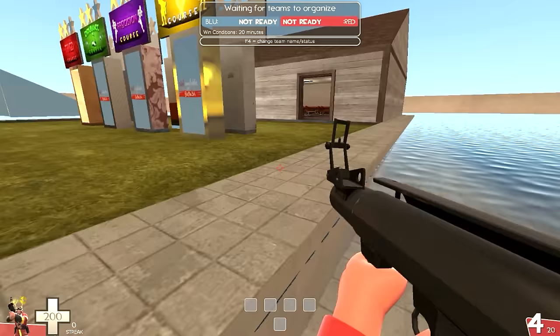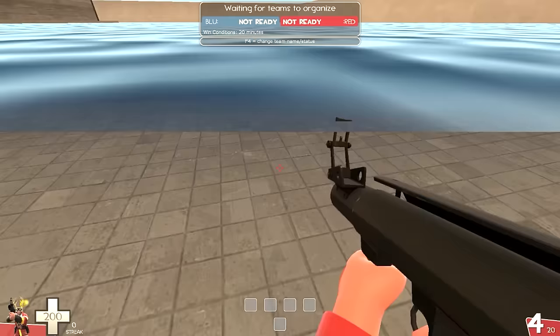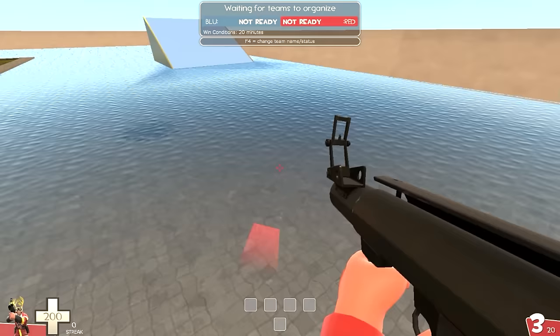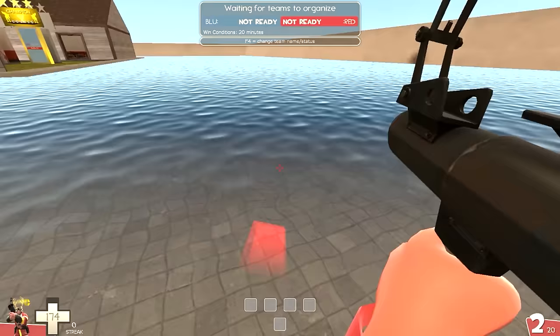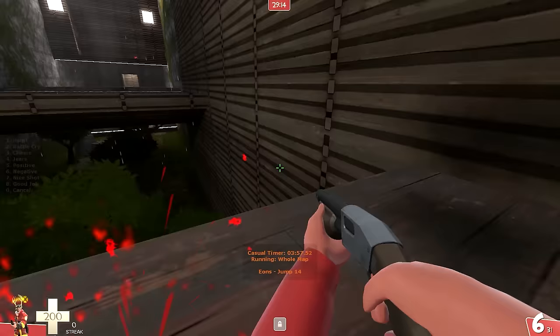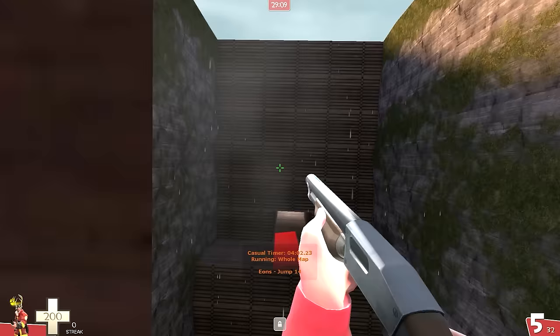Next up, we're going to be talking about rocket jumping in the water. I probably could have explained this in the basics video because it's actually pretty easy to do, but I figured I'd mention it anyway. When you're in the water, all you really need to do is hold space — you can stay floating as long as you want. All you really have to do is shoot at walls and floors and stuff. By just holding space and shooting at different surfaces, you can keep your speed for as long as you want, and all you're doing is strafing around with A and D. You can just keep shooting and keep building up speed as long as you hold space. This isn't as useful as many other jumps because there aren't very many maps that have water, but it's something important to know for jump maps and it's actually a lot of fun.